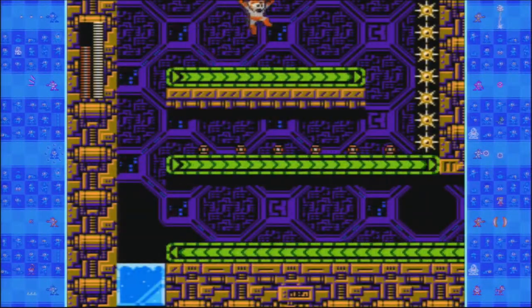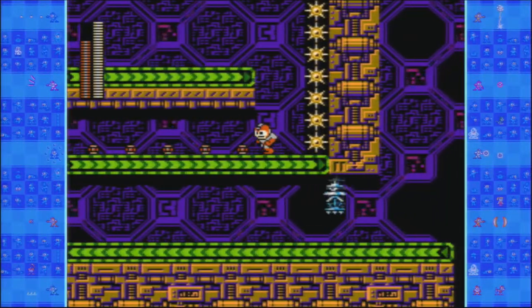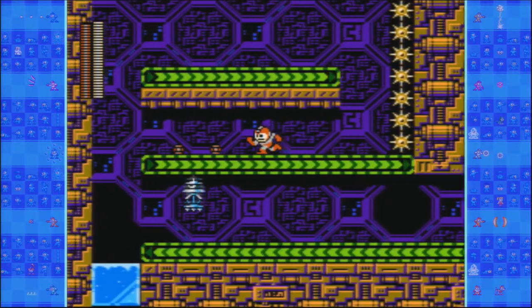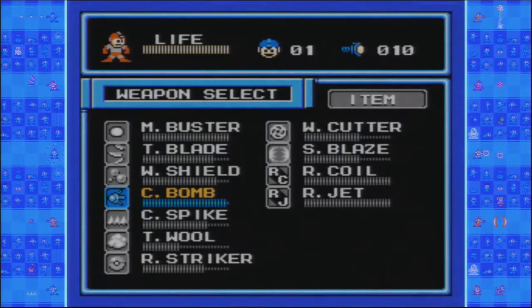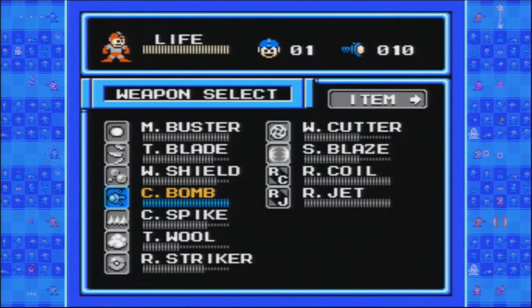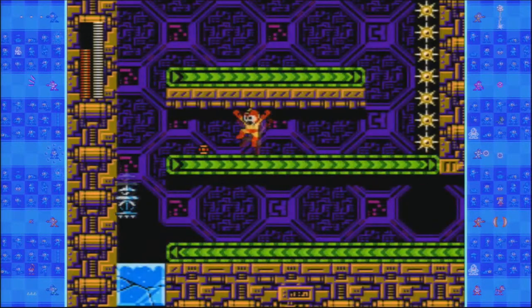Hello and welcome to Invisible Gamer Plays. I'm Tristan and I'm Danny and we're playing Mega Man 10. We're on Wily's Castle's second stage, which you kind of went through pretty quickly in the last episode.